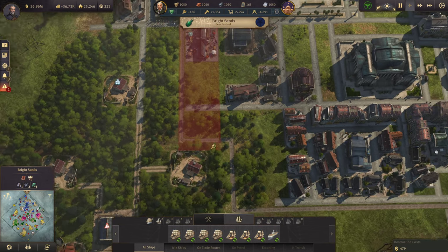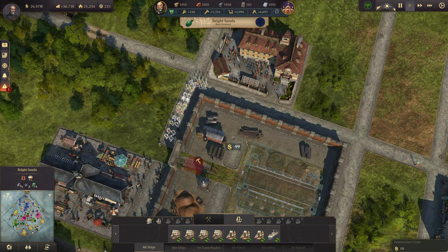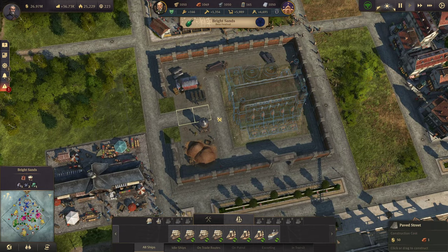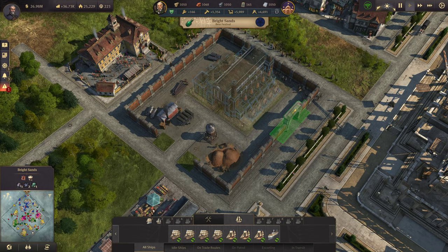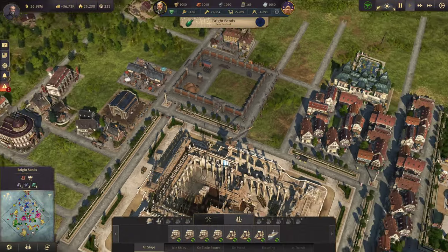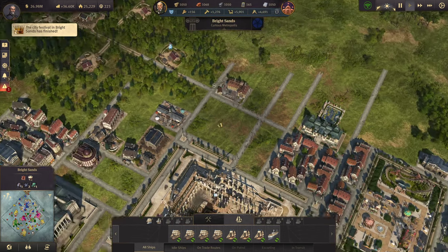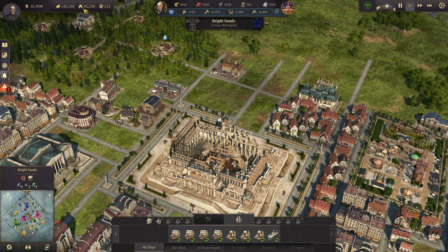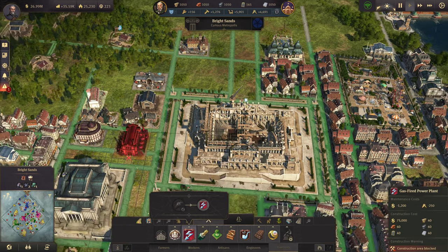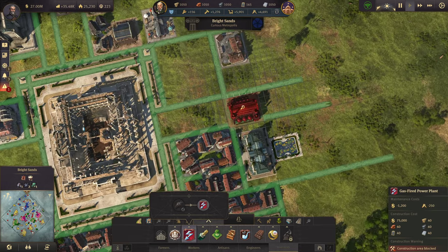Don't need this rail now. Gas fired power plants. Such a large, beautiful range on this thing. I am excited to use it. And he is going to go supply me with a whole lot of power.